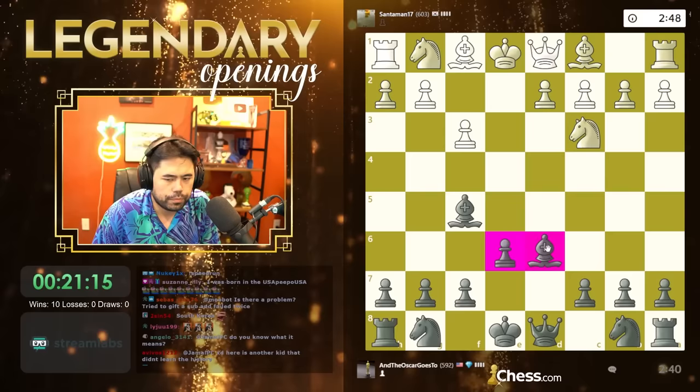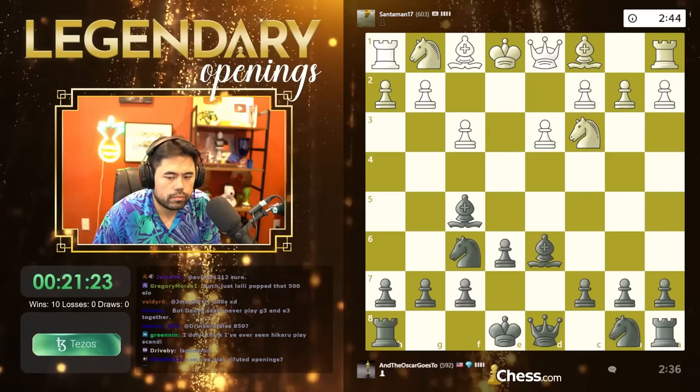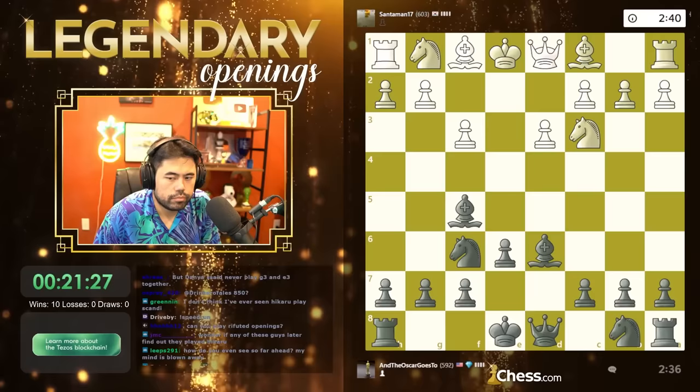Bishop's out, pawns out — finish the rest of my development. Let's go bishop d6 here. I could play queen h4 but it's not in the spirit of the theme, so let's play knight f6.